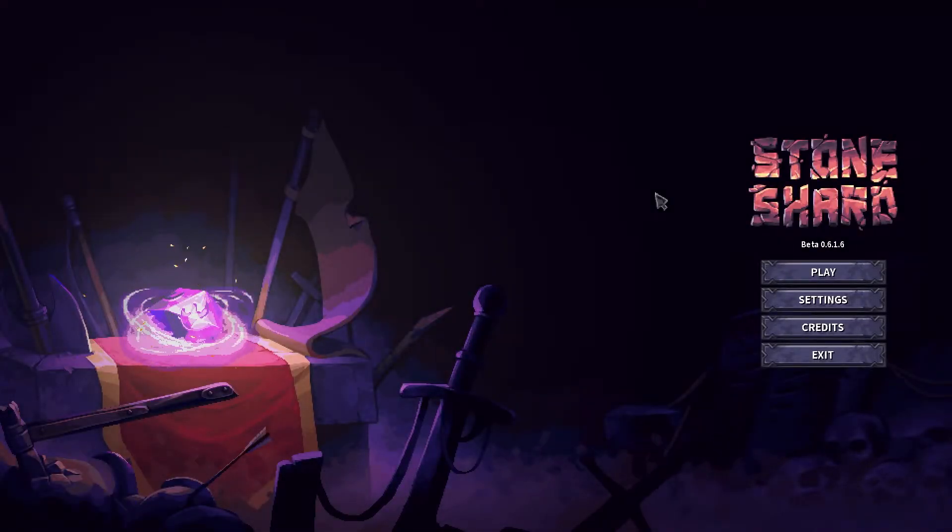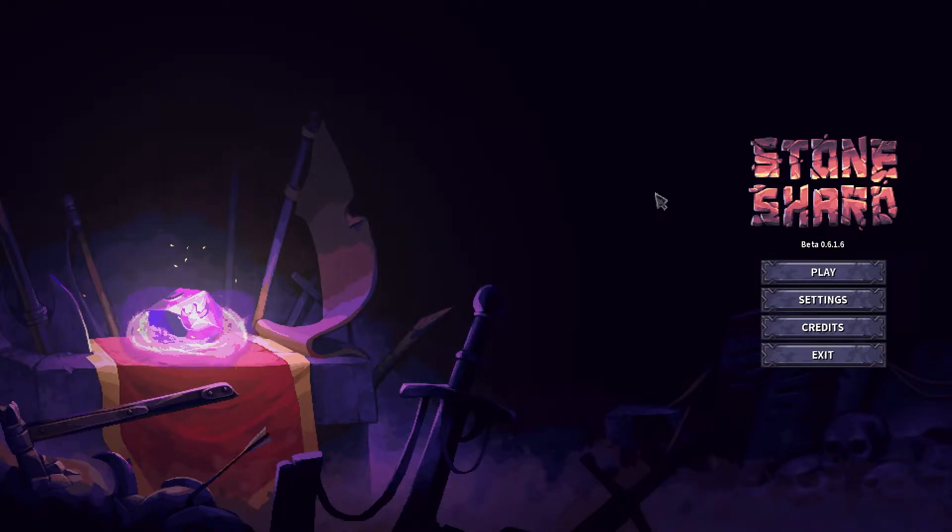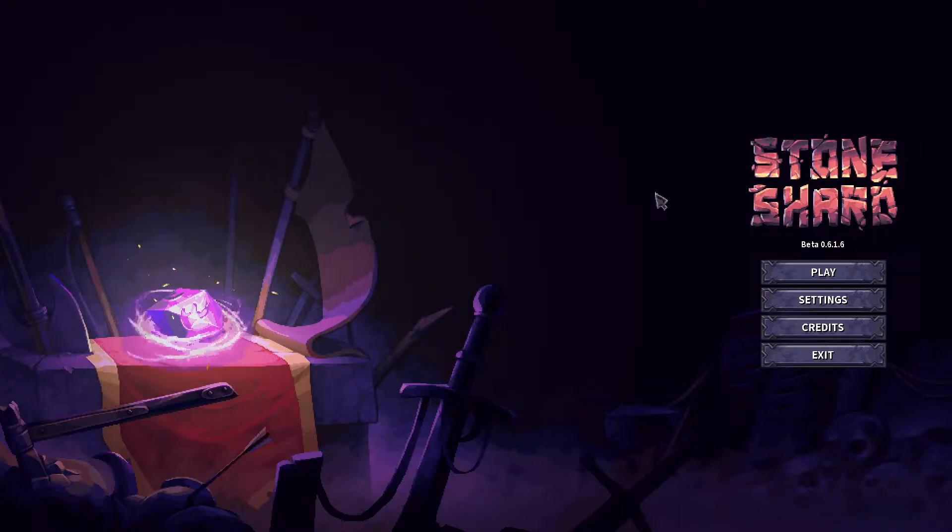Hey team, welcome back to the channel and welcome to Stone Shard. It's been a hot minute since we've looked at this, but being 2021 with some updates I've missed, I think it's time to dip back in. Around December 25th — Christmas — they put another equipment update in and added two-handed maces and two-handed axes. That's it, I'm reinstalling it.